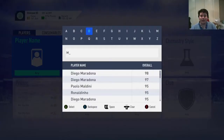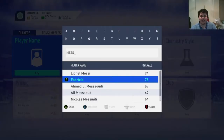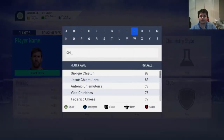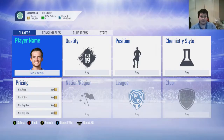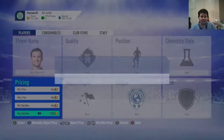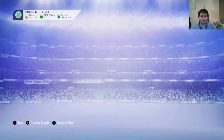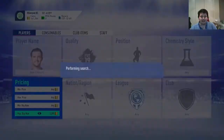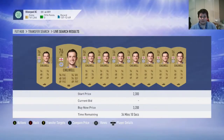Step number one, you guys need to search for Ben Chilwell in the transfer market. His price is about 4,000 coins as I'm recording this. I think it will go slowly down — it's already come down a little bit. Slowly down as the week goes on, more people have completed it and gotten the kit.